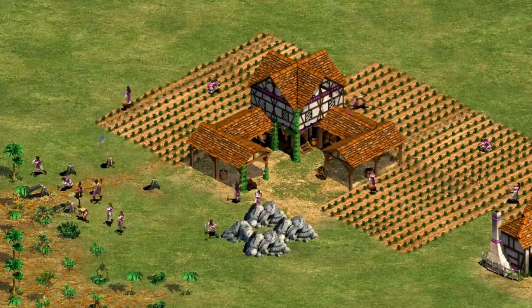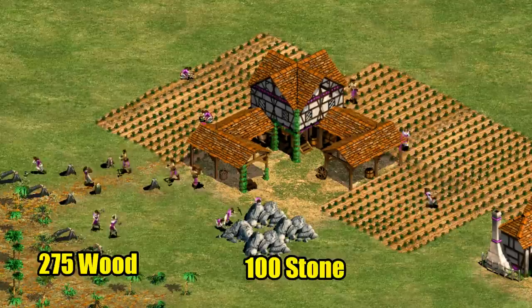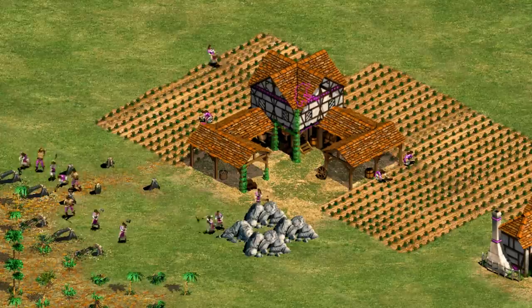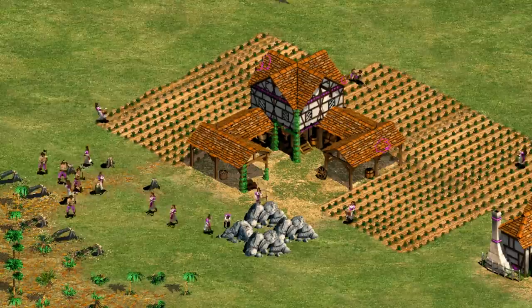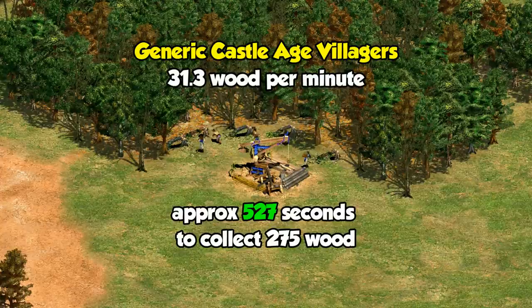To start answering the question, we need to know how much the town center costs to build. It's of course 275 wood and 100 stone. One approach we could take is to assume that the first villagers created are going on to wood and stone and then see how long they take to collect back that much. But I think an easier way is just to think of everything as the amount of villager work that went into collecting it, letting us treat all of the resources as a single resource: time. Let's see how that factors into the 275 wood cost first. A quick test with castle age upgrades gives about 31.3 wood per villager per minute, assuming a pretty much ideal wood line and camp. That means the town center's wood cost takes about 527 seconds of villager work time to pay back.